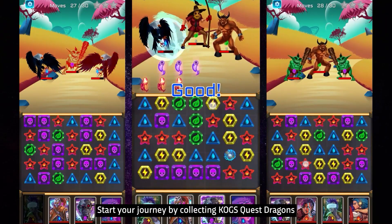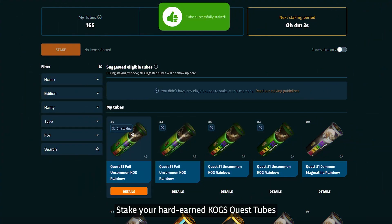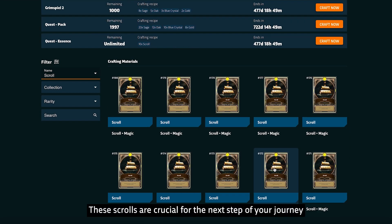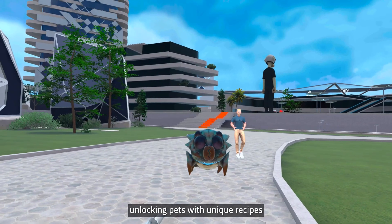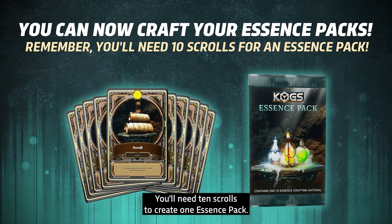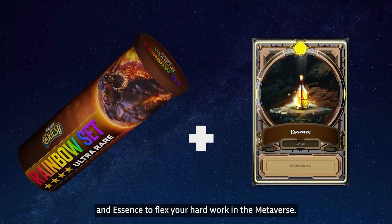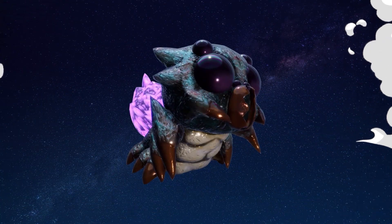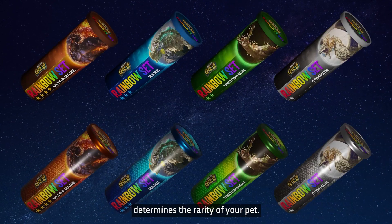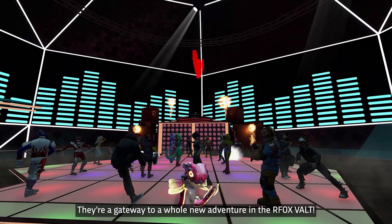Start your journey by collecting COGS Quest Dragons and earn common Dragon Hero COGS by playing the game. Stake your hard-earned COGS Quest Tubes to earn valuable crafting materials called scrolls. These scrolls are crucial for the next step of your journey — unlocking pets with unique recipes by using them to create essences. You'll need 10 scrolls to create one essence pack. Combine your Hero Dragon Chubes and essence to flex your hard work in the metaverse. The color of the essence determines your pet's color, and the rarity of your Hero Chubes determines the rarity of your pet. These pets are more than just NFTs — they're a gateway to a whole new adventure in the Arfox Vault.